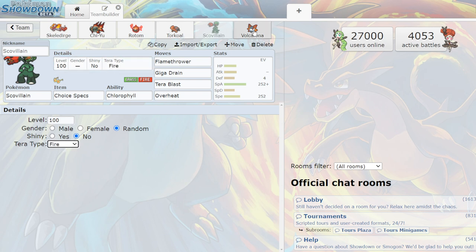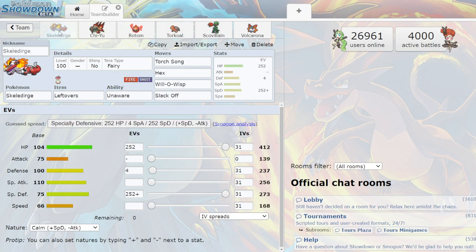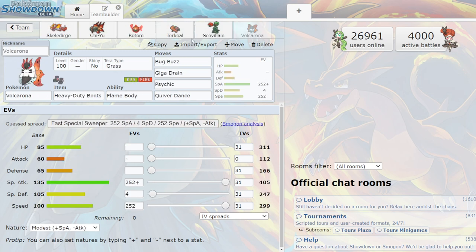Lastly, Volcarona — a good setup sweeper. Bug Buzz, Giga Drain, Psychic, Heavy-Duty Boots, and Quiver Dance to set up and get the most out of it. Tera Type Grass again — thinking about what extra power you want on Giga Drain and what they'd bring in against Volcarona. You lose the steel type resistance, but unless it's a Tera-Type steel type, the rest of your guys cook the steel type anyway, and the coverage should be good enough for most situations.